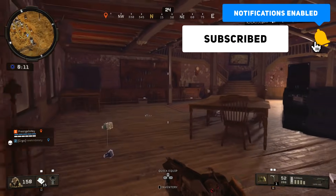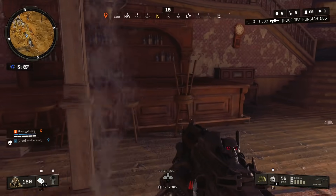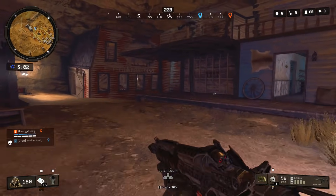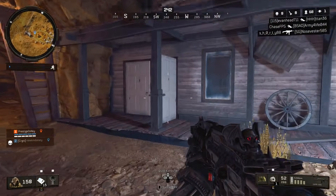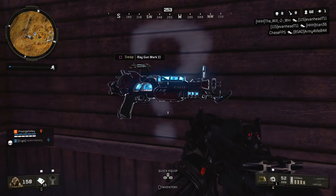Once you're in the saloon, you're going to find a dartboard hanging up on the wall. All you got to do is throw your combat axe at the dartboard and you'll hear the piano start playing — this means you've completed this specific Easter egg. It's a nice callback to the original Easter egg where you take a ballistic knife in Black Ops 2 and shoot the dartboard to make the piano play to get your free perk.